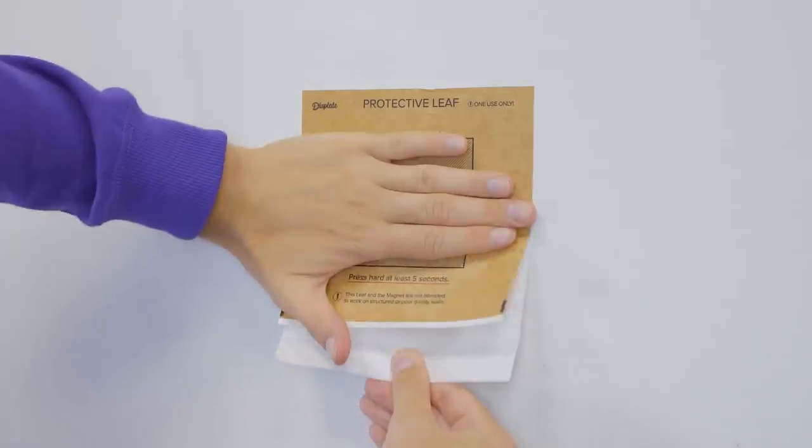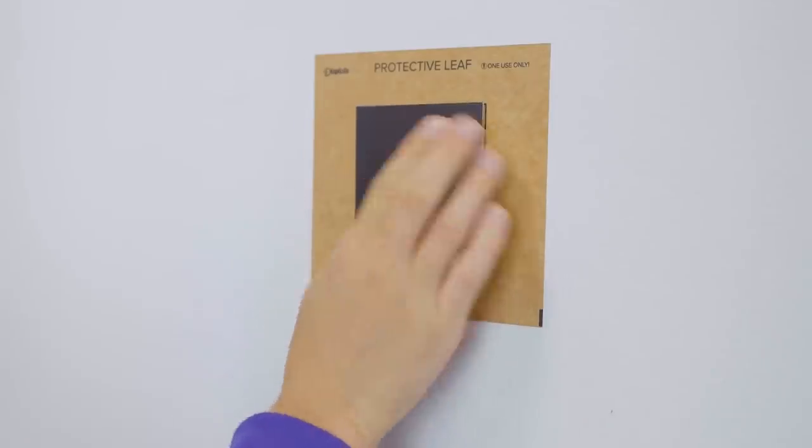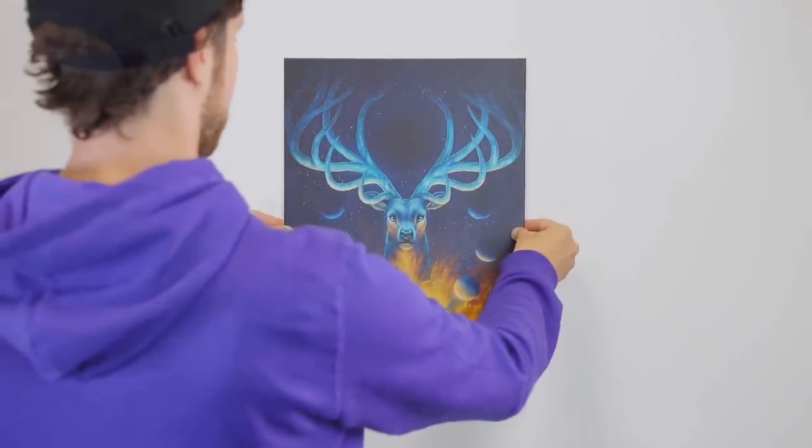Mounting a disc plate on a wall is super easy — no tools are required. You just put a sticker on the wall, then place the magnet on the sticker, and it's done.